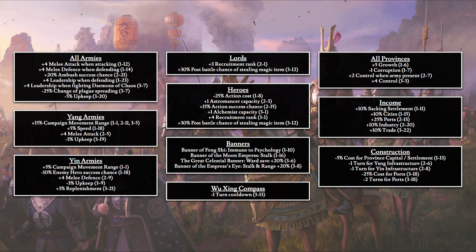For the Wuxing Compass mechanic: minus 1 turn cooldown. For settlement management across all provinces: plus 5 growth, minus 1 corruption, plus 2 control when armies are present or plus 4 control regardless, plus 10% income from sacking settlements, 10% from cities, 25% from ports, 10% from industry, and 10% from trade.